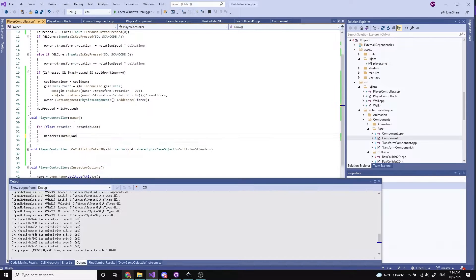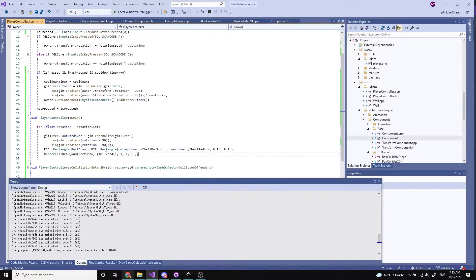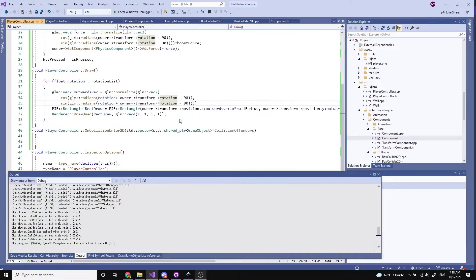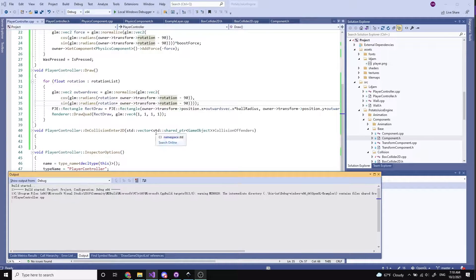Next I added a hitbox to the player. As we needed a way to position the boosters onto the player, I took in a rotation and used some math to draw some points around the player.